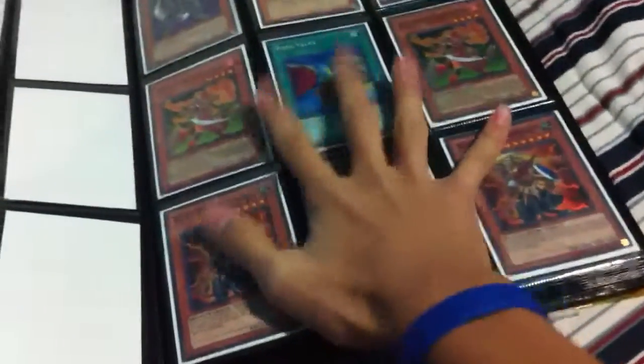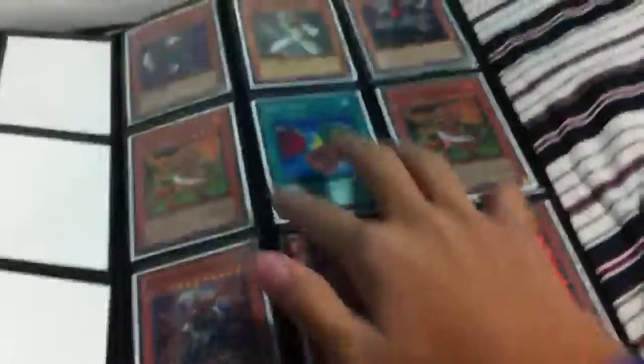Looking for two more Necro Gardners — I plan on building a different deck, maybe Dino Rabbit. If you guys have Rabbit, I value them at 40. For Dolka from the Generation Force Shockwave print, they can look exactly the same, so I value Dolka at three — maybe five at the highest. If you want to value your Dolka at 50 or 20, I'm not going to get it. Laggia I value at three, and ultis I value at six to seven.